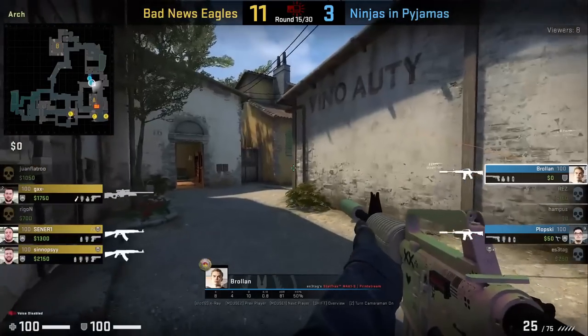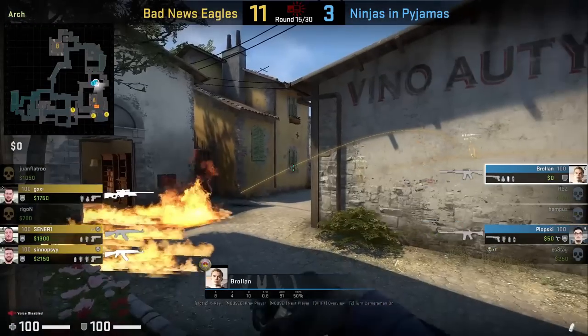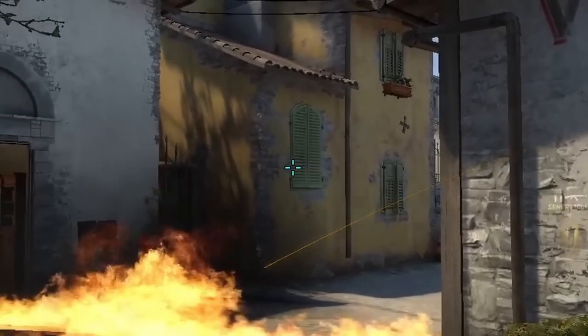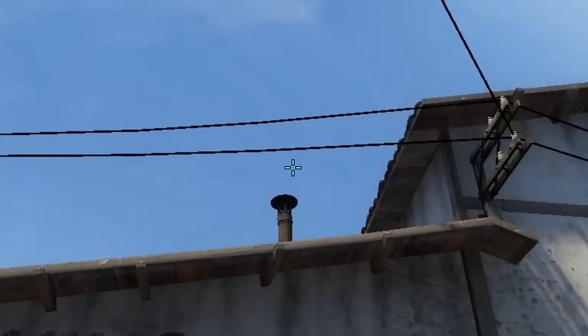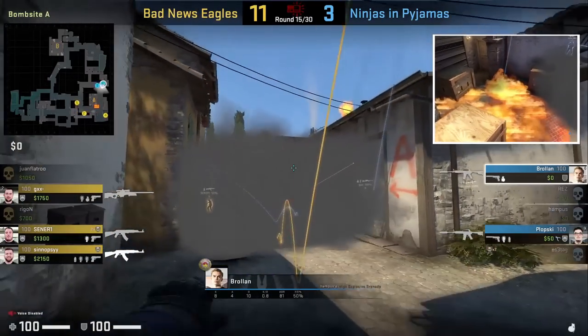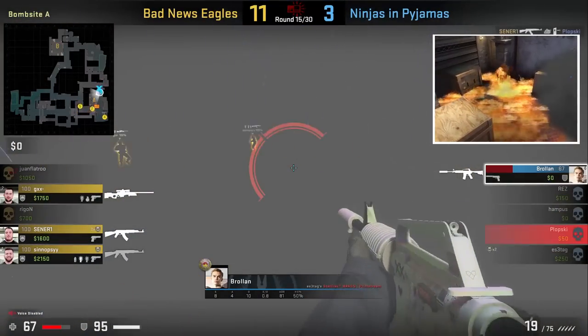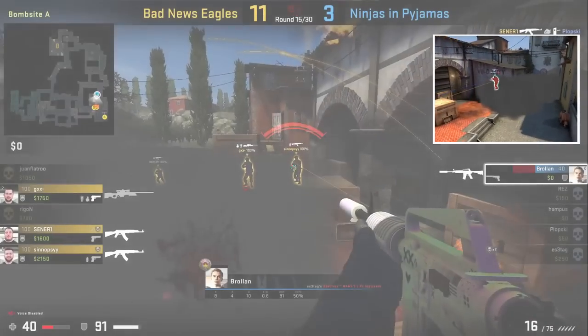Brolin has an insane A site retake utility set where he throws a site one-way smoke and a molly to clear anyone back site. He stands in the middle of the door, aims at this part of the window, then left-click throw. For the molly, aim as shown then jump throw. The smoke gives him cover to get into site where he jumps onto the box for the one-way, and the molly covers back corner and close box.